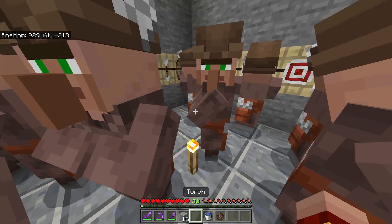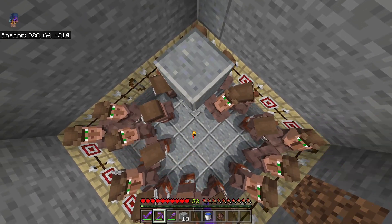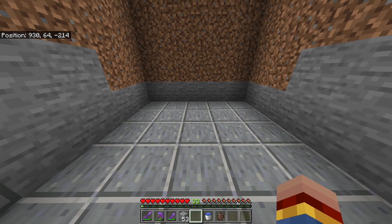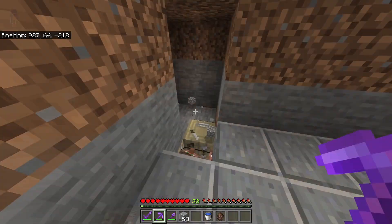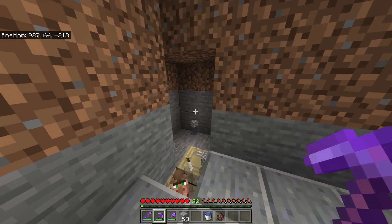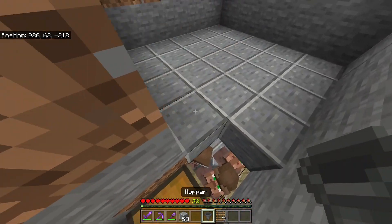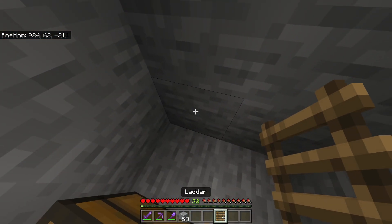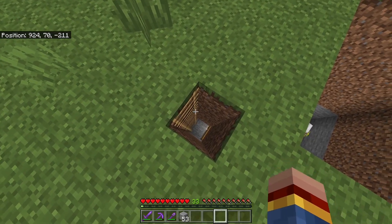When everything is fine, place a torch in the middle of your 5x5 area and stack up by 3. Destroy the two blocks below the top one. Complete a 5x5 platform at that height. Then dig out the block right here and a 2x2x3 area in that direction at those three heights. Go into the small room and place a double chest, then come behind it and place a hopper that links to the double chest. Place three ladders in the room and dig up blocks, placing ladders on the side for easy access to the surface.